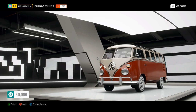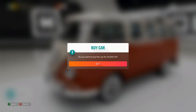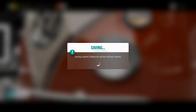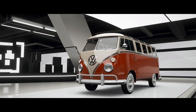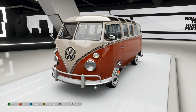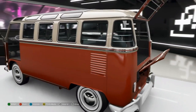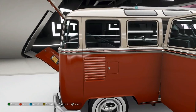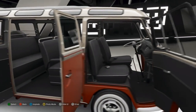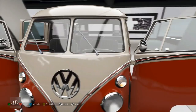VW is supposedly bringing a new version of this out - the VW bus concept. What they should do is like the rest of the industry and bring this version out but electric - Jaguar is doing it with some of their old models. Loading it up in Forza Vista - look at that, it's so beautiful. John Iwana is probably crying with joy right now because this is one of his favorites. Lovely detail - it doesn't have curtains in the windows but that's okay, it's an option.